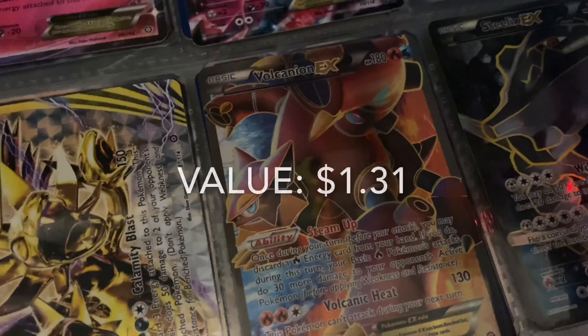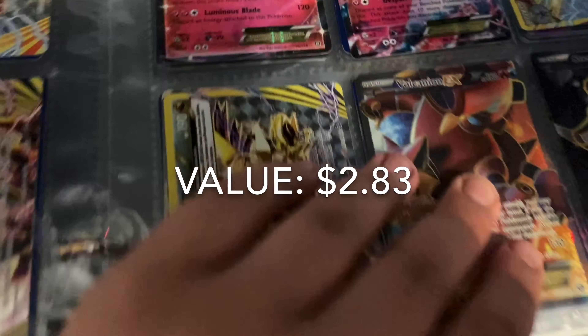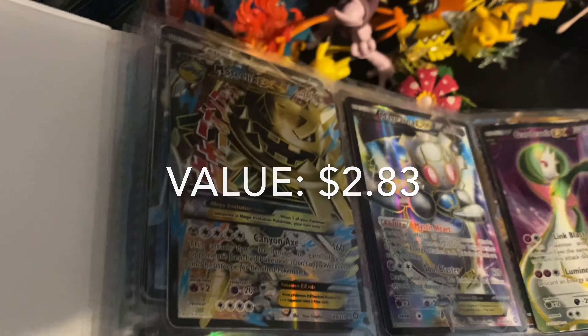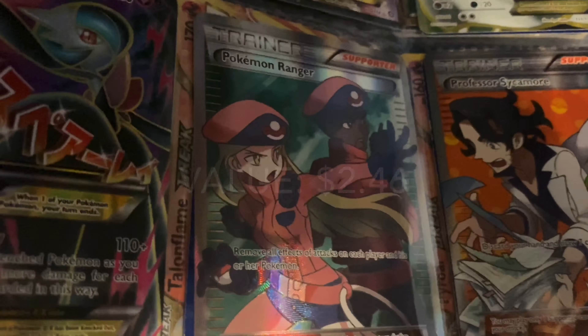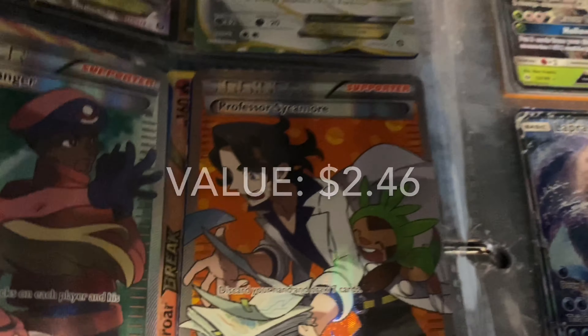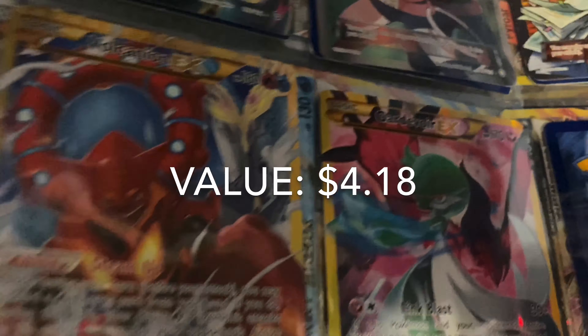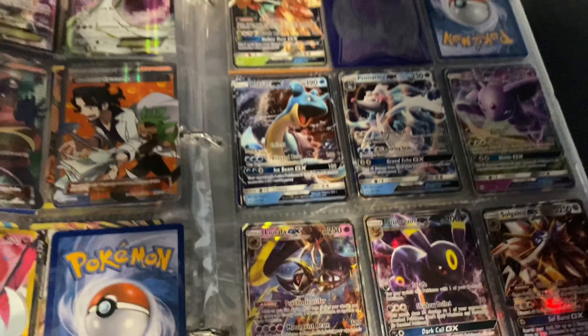Now let's go to the end section where it shows all the full arts. We got Volcanion EX full art, Mega Steelix EX full art, Steelix EX full art, Mega Steelix EX full art, Magearna EX full art, Gardevoir EX full art, shiny Mega Gardevoir EX full art, Poké Ranger full art, Professor Sycamore full art, our secret rare Volcanion EX full art with Xerneas on it, and finally our secret rare Gardevoir EX full art with Alolan Vulpix.